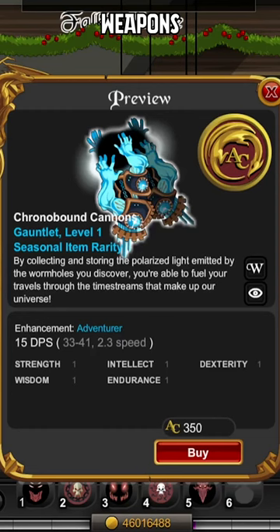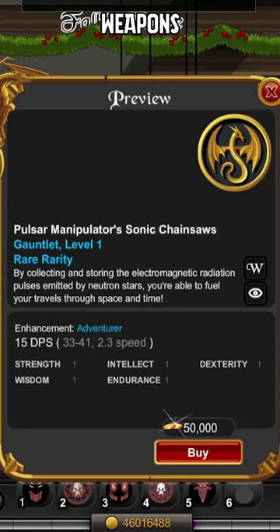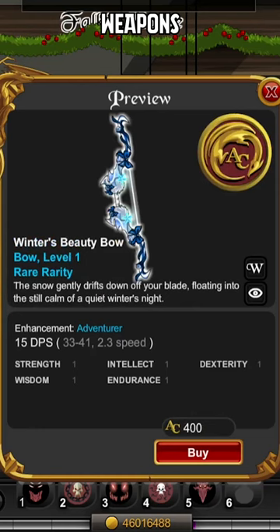Okay, so starting off with the weapons, as you can see, all of these listed here are going to be rare or seasonal. There are some little things in here. However, there are some pretty nice items which have been released today.